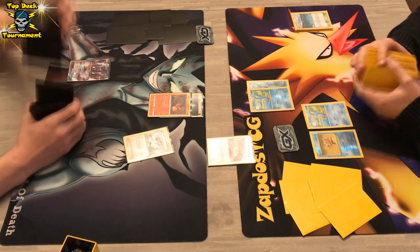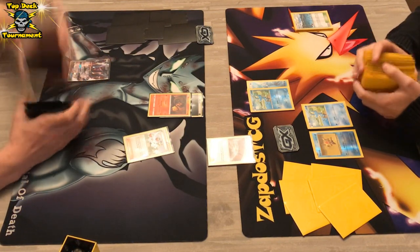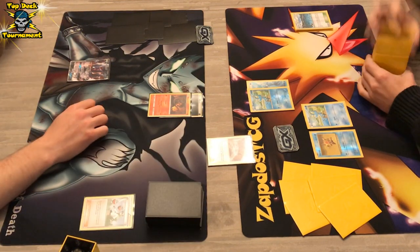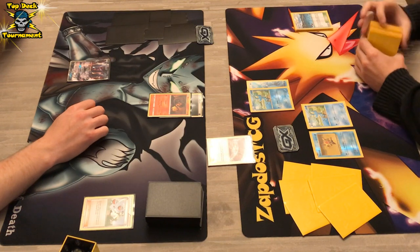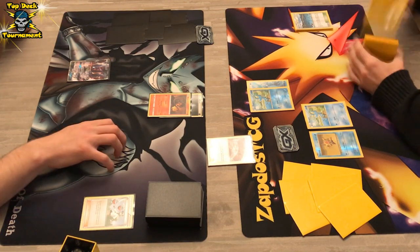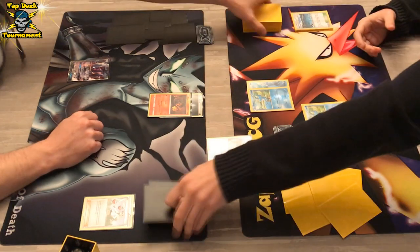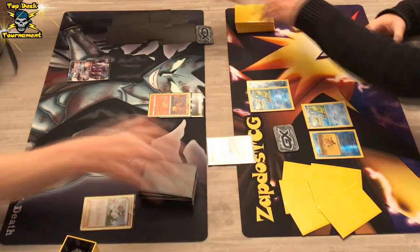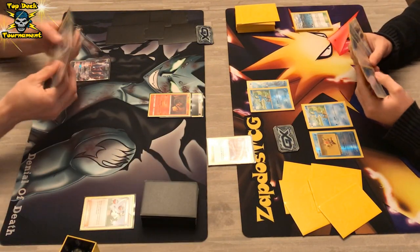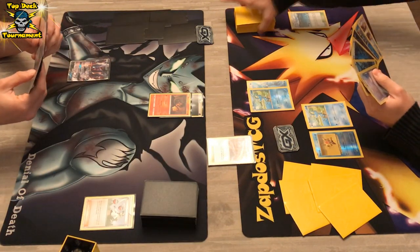The Greninja player must love that N, because with that he has better odds of drawing into a Frogadier to use next turn. This is a whole different game already — not the aggressive Darkrai like we saw in the last game — which makes it a longer game. That's awesome in the long run, because you get to see both decks in action.